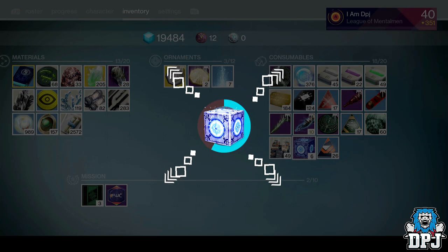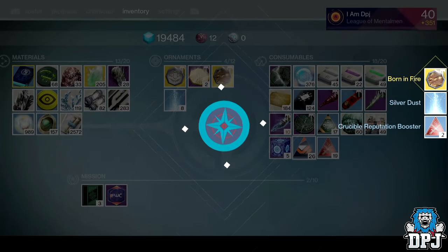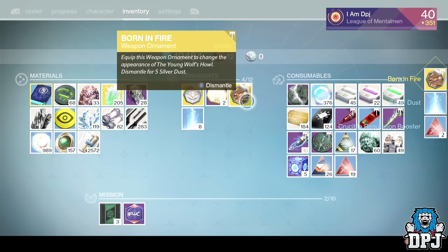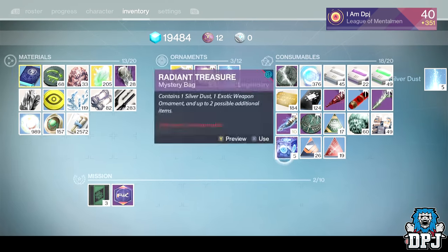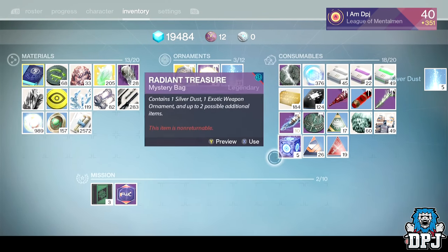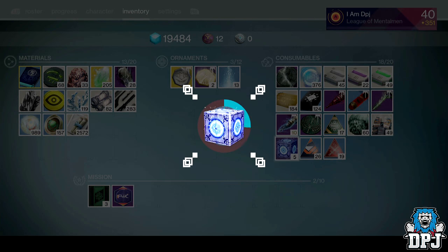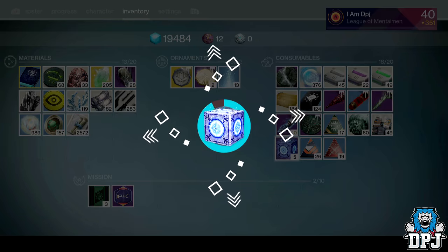I'm loving this! Born in Fire again — I've just had that again, and that one is for the Young Wolf's Howl. Don't need two of them. Once you apply an ornament, I'm not sure if you can change it without losing it, so if I get any duplicates I'm just going to dismantle them.